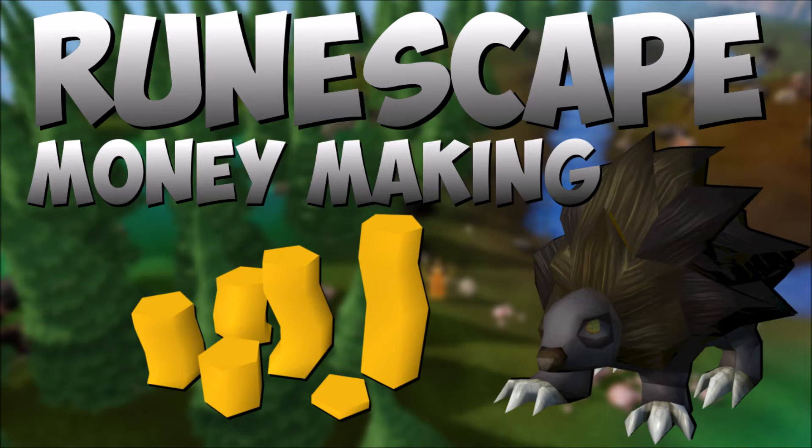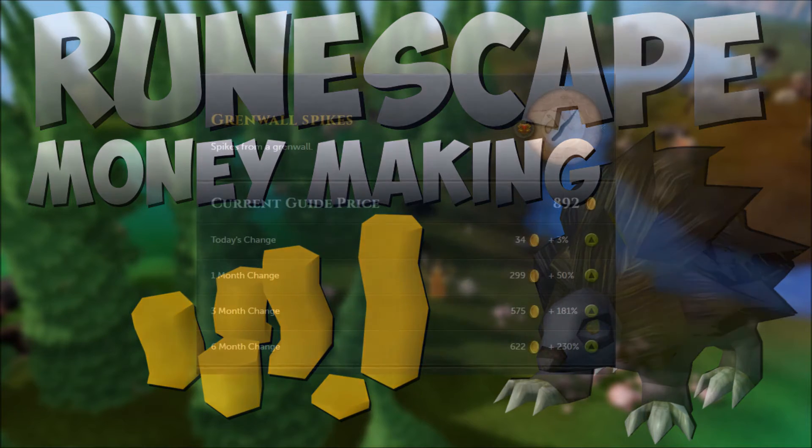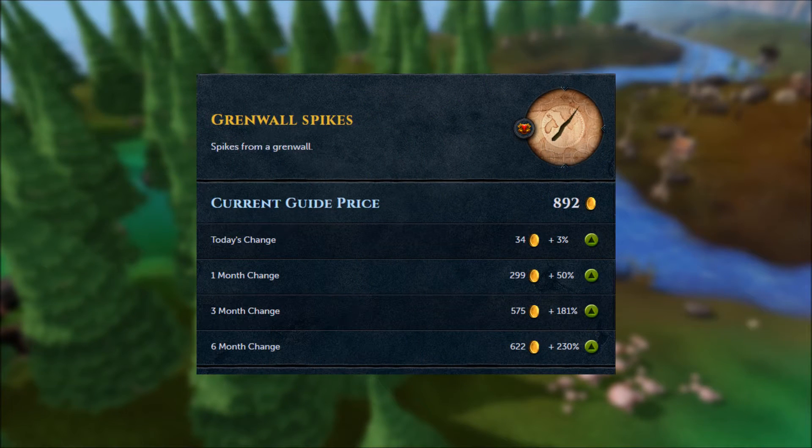Take a look at the Grand Exchange Market Movers section, and you'll notice different items that have spiked recently in value, one of which was the Grenwall Spikes. Used as a second ingredient in Extreme Ranging Potions, Grenwall Spikes are commonly traded and known for having a decent selling rate, but as of recently this has jumped up considerably.